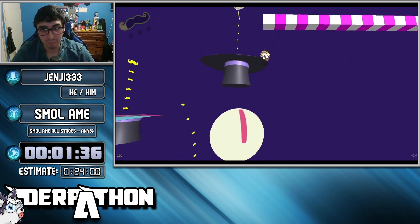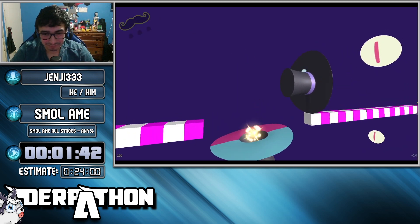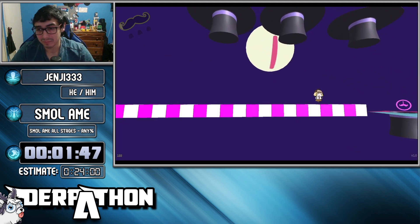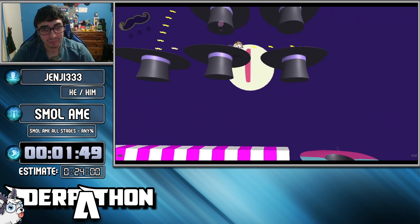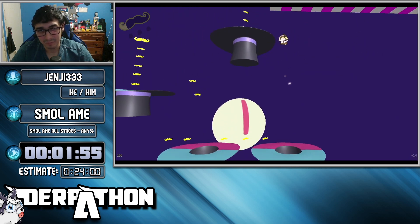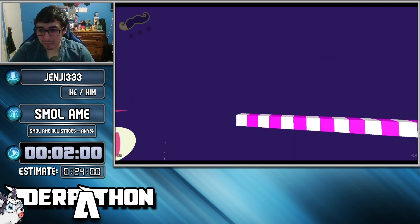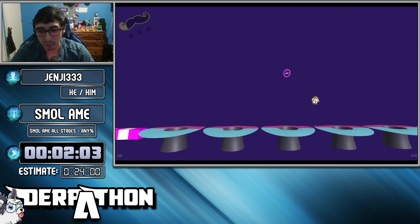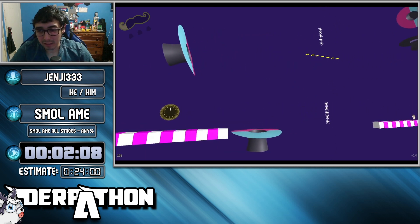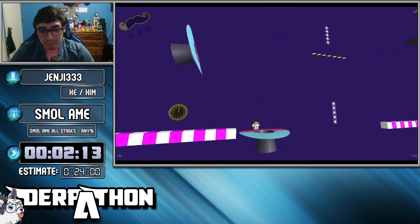We got through the first two stages already — that was Ame's Office and Peckoland. Pretty simple, straightforward stages that both had slides. This stage is one of the newest, added just a few months ago in the last update, which is the final update. That trick is kinda messy because there's an invisible wall you have to reach by pressing left for a certain amount of frames. He messed up there, but it's not too bad.